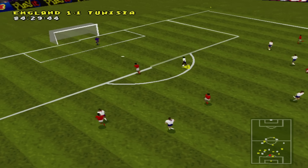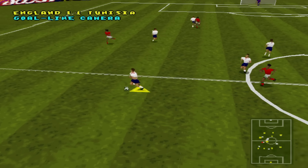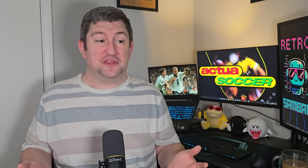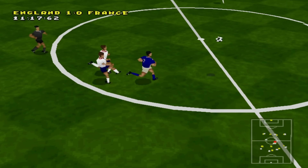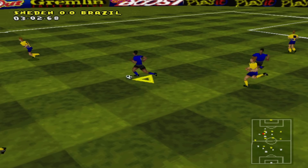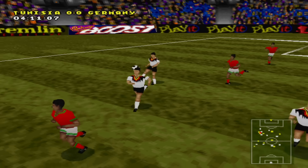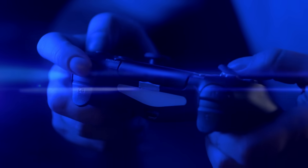One thing I did struggle with in Actual Soccer was the camera. Gremlin put a system in place which allows you, the pro football gamer, to move the camera around freely without pausing the game. The problem I found with this feature is that it wasn't uncommon for the camera to go rogue and start moving around on its own. The camera would end up in a position where, unless you were looking at the radar, you were totally blind. This meant that you would need to manually adjust the camera angle fairly frequently, which wasn't ideal, particularly when under pressure.